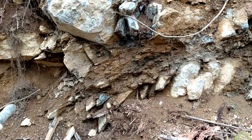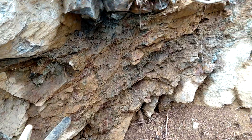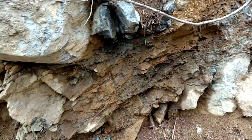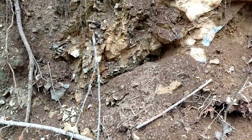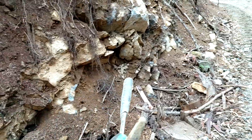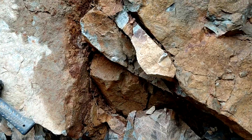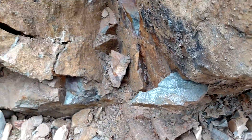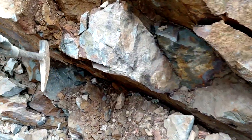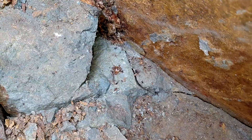So here we have vein number seven. This one looks very, very sheared and deformed, but you've got sulfides in all this little area here. You've got a bit more here — this might be faulted off from that. So you can see here too, another one — sulfides all in this fracture here. This is about 10 centimeters wide.